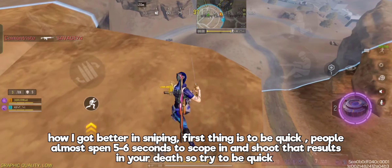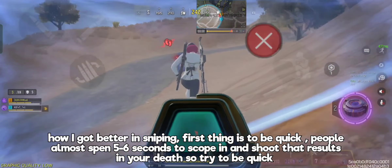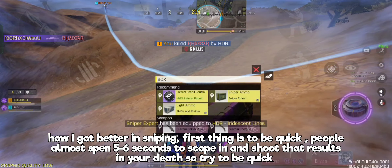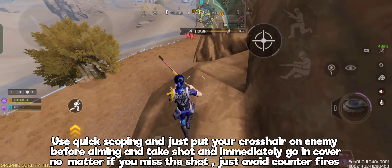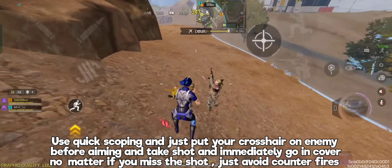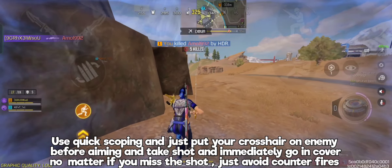How I got better in sniping: first thing is to be quick. Most people spend 5 to 6 seconds to scope in and shoot, and that results in your death, so be quick. Use quick scoping — just put your crosshair on the enemy before aiming, take the shot, and immediately go to cover, no matter if you miss the shot. Just avoid counter fire.